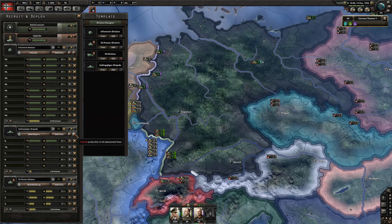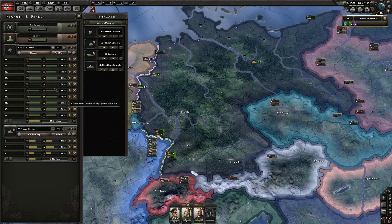We're going to train 1 mountain division as well - actually I don't want that, so get rid of the mountain division template. That's going to give enough supply to the 9 divisions.